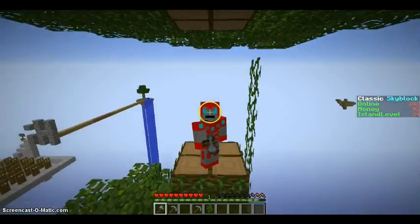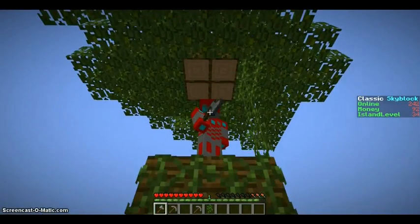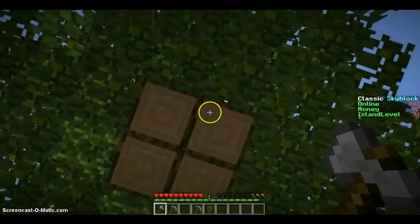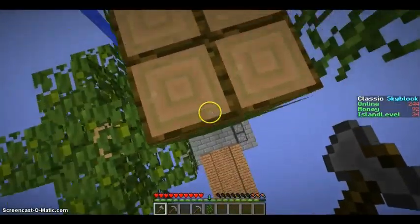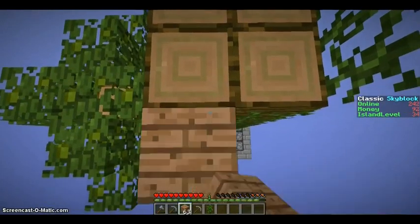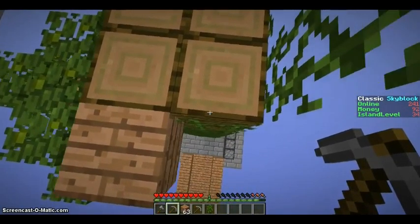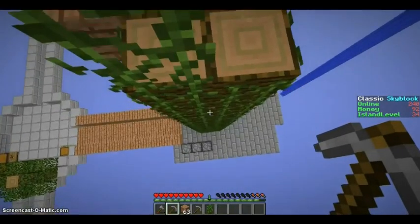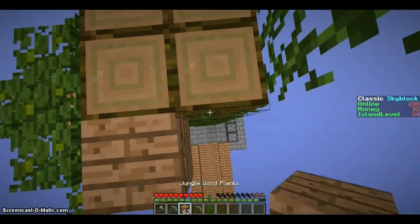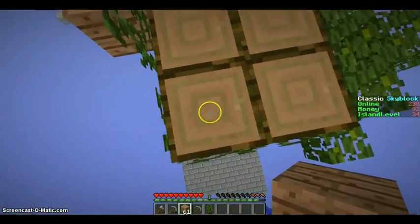I cleared a four-block high space on the top of the tree. I can actually leave the very top of the tree as the roof, or at least most of the roof. I'm going to extend this out a bit. Actually, I kind of want to make the entrance at the side - then I can have a side entrance to some of my other trees.